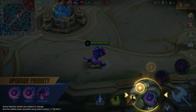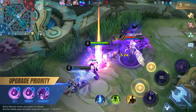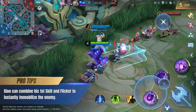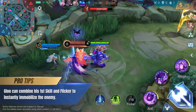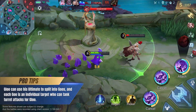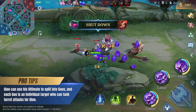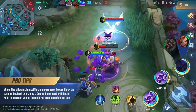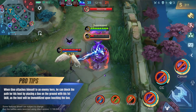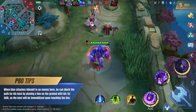Upgrade Glue's first skill at level 1, then continue to prioritize upgrading it because it's his main damage-dealing tool. Glue can combine his first skill and Flicker to instantly immobilize the enemy. Glue can use his ultimate to split into Goos, and each Goo is an individual target who can tank targeted attacks for Glue. When Glue attaches himself to an enemy hero, he can block the path for his host by placing a Goo on the ground with his first skill, as the host will be immobilized upon touching the Goo.